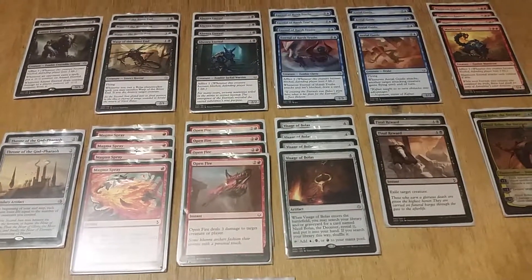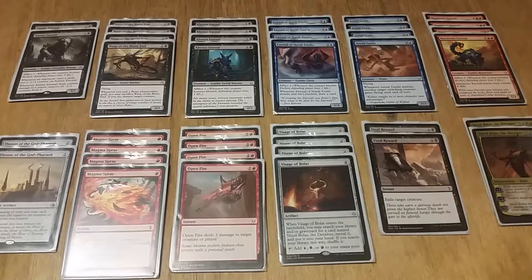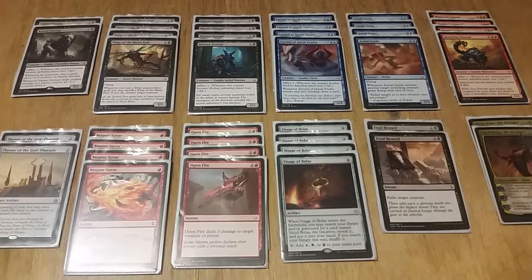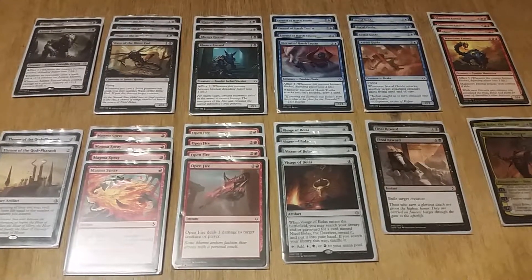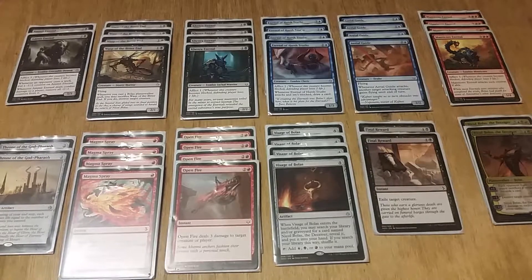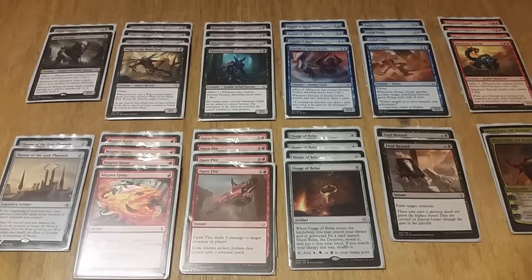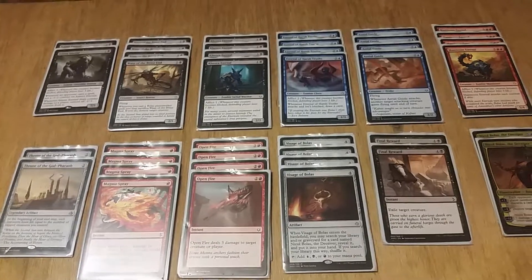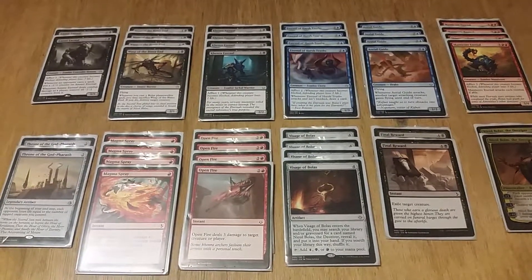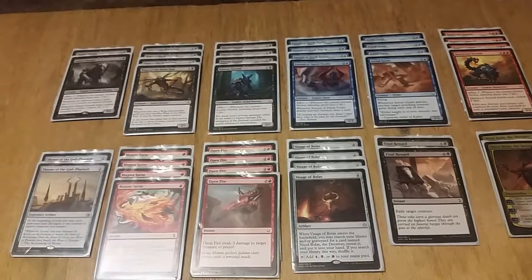First off, the Planeswalker deck when you get it fresh from the store — in my opinion it could be better. The worst? I still honestly have to say the Liliana Planeswalker deck was worse; that one was such a pain to do anything with. This one has potential, you just have to figure out what you want to do with it. When I first opened it I saw two ways you could go: blue/black afflict, or black/red minotaurs with a splash of blue.